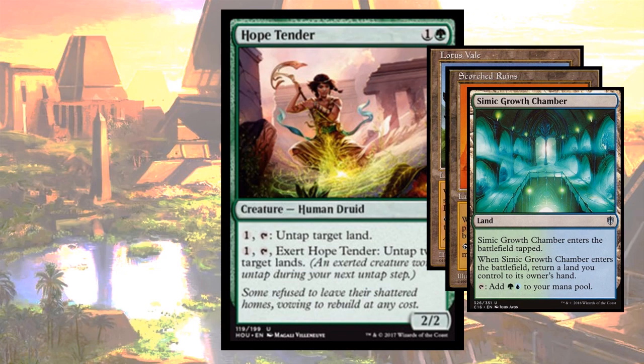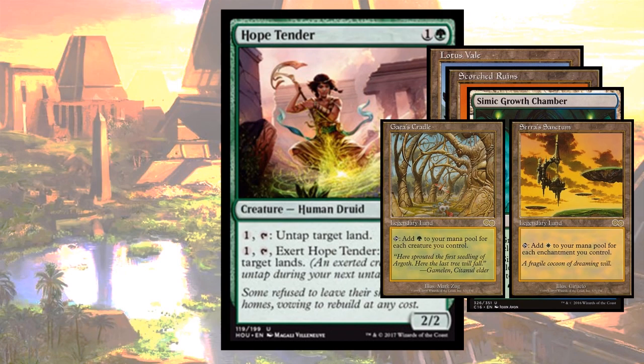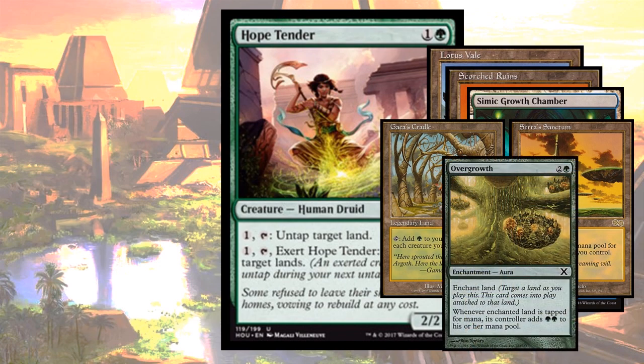You're not really generating very much mana off of a Simic Growth Chamber or a Temple of the False God. But you can generate lots of mana if you have really powerful lands like Gaia's Cradle or Ceres Sanctum, or if you start stacking enchantments like Overgrowth or other abilities that will give you lots and lots of mana from a single land.